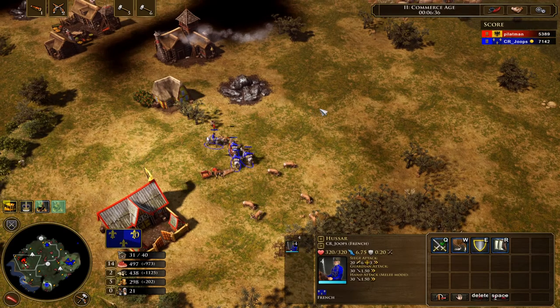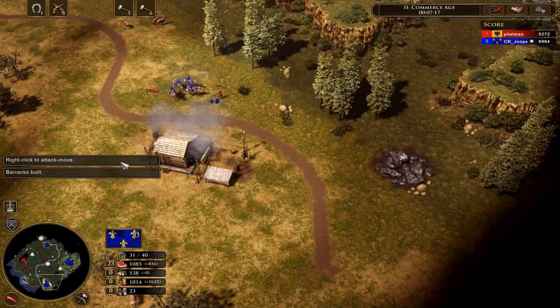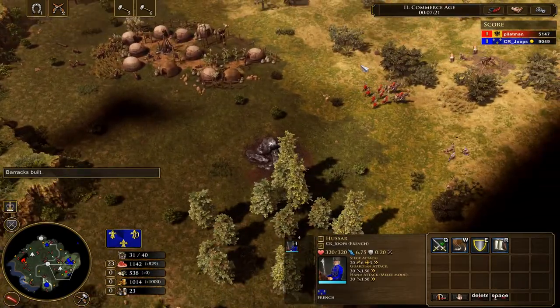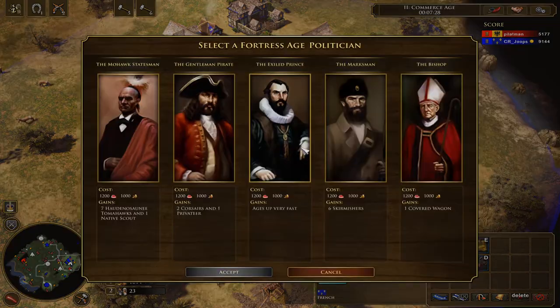It looks like I got two war wagons. At this point we found four random crossbows, which is a good example of how heavy cavalry kill ranged infantry. He was trying some kind of strange rush with three doppelsoldners and two uhlans, and four crossbows is not the strongest rush I've ever seen.